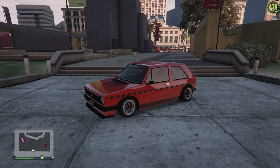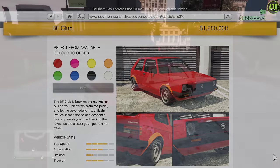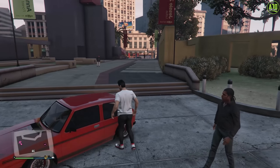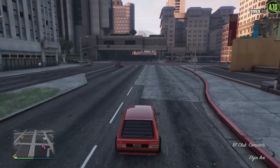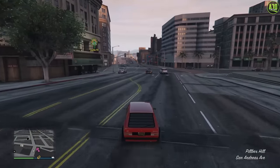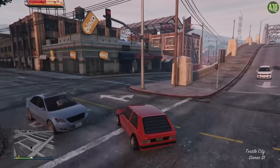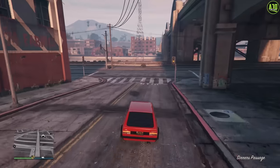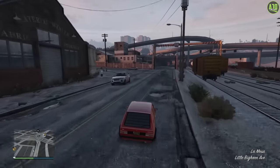Moving on to number 5, we have the BF Club. This little car released with the 2020 summer update with a normal price of just under $1.3 million. It's based on a little VW Golf and you would never expect this thing to be as quick as it is. It's pretty much a sports car in the compacts class — it handles like it's glued to the ground with great acceleration and decent top speed, especially for the compacts class. It has no business handling and accelerating as fast as it does, and I absolutely love it because of that. Highly recommend this one.